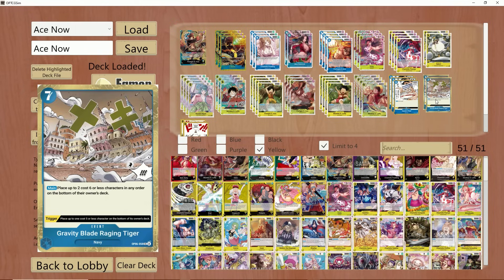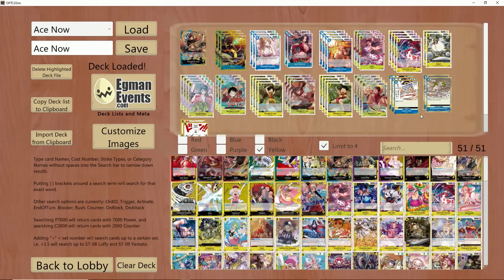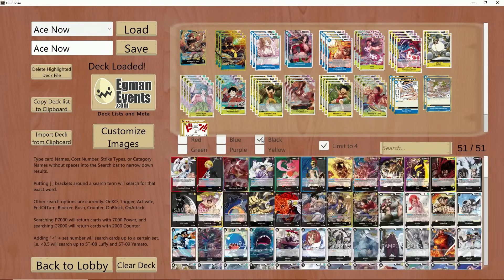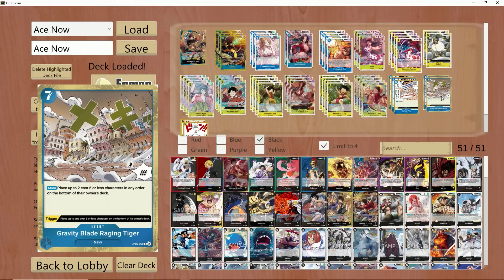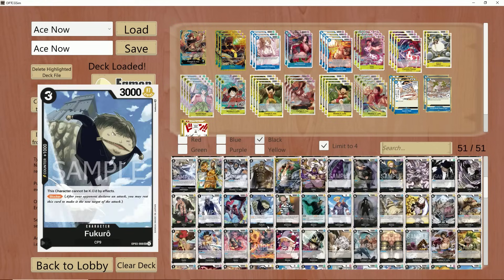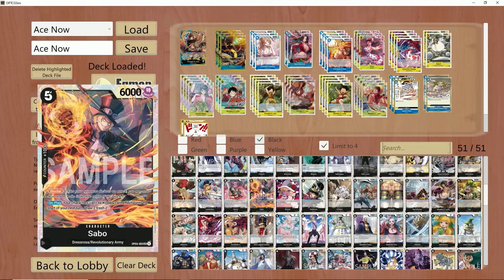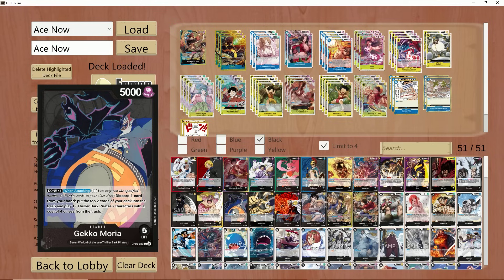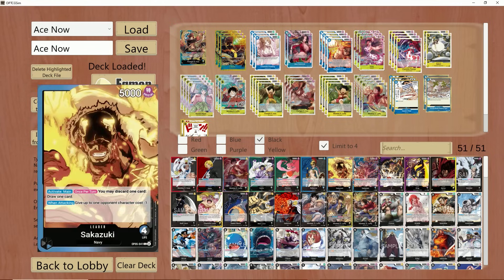Gravity Blade is going to be another staple card I like in this deck, and I think a lot of people should include it as well. At your locals or regional events if you take Ace, you're going to run into a lot of Black-Yellow Luffy players, a lot of Moria, a lot of Rob Lucci. This card allows you to remove problematic units such as Blocker Sabo that Black-Yellow Luffy constantly keeps recurring, or remove the 4-cost Rob Lucci to bottom-deck them, and remove cards like Perona and Absalom inside Moria.